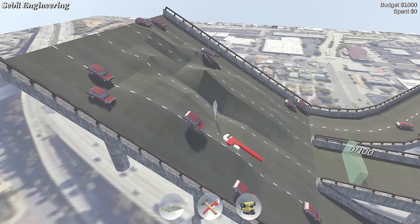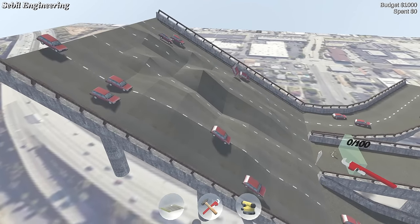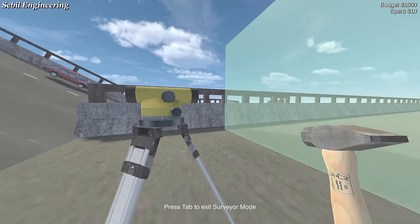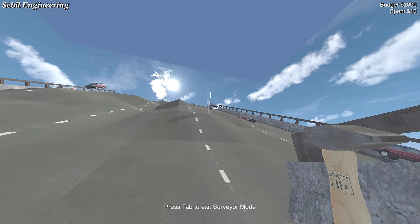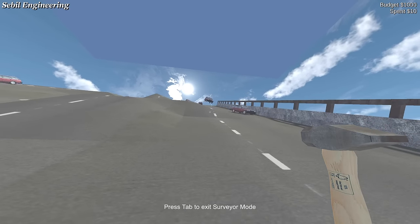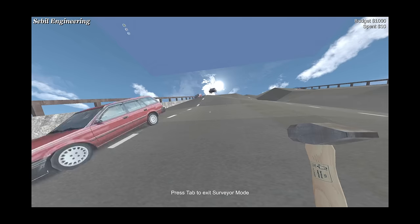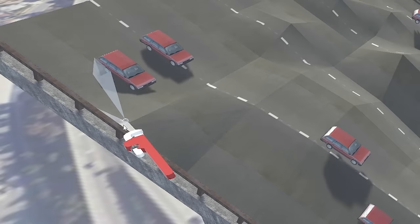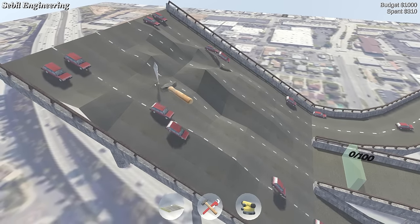I'm just going to plonk myself down here with the scanner — I can't remember what it's called, a station of some description. You really get a feel of the scale down here. All we've got to do is divert traffic from those two roads down into this middle lane. To start, we probably want to raise this one and maybe lower some of those. I'm a bit worried I'm spending cash here.